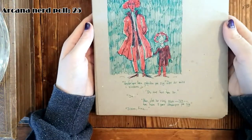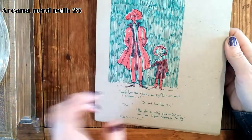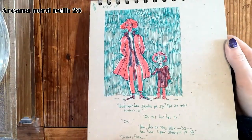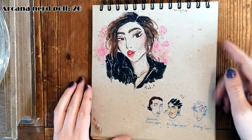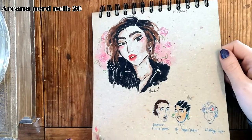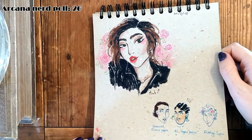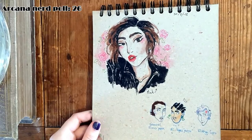Here we have a doodle of Finn's wife or ex-wife and his daughter. And here's a portrait I did of my friend Min - she was joking 'draw me like one of your French girls,' and I was like 'I'm doing it.'